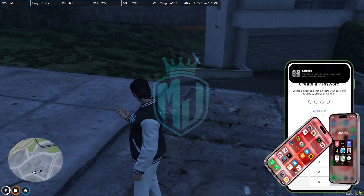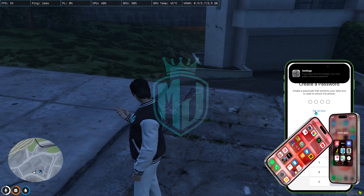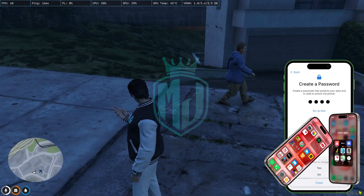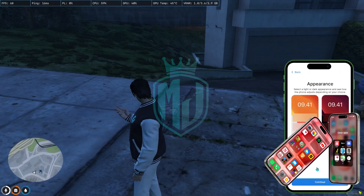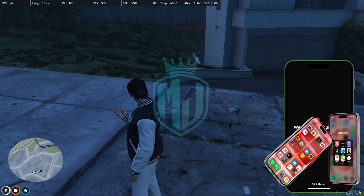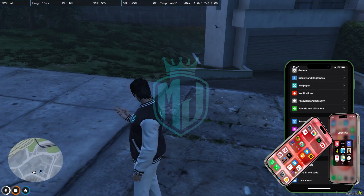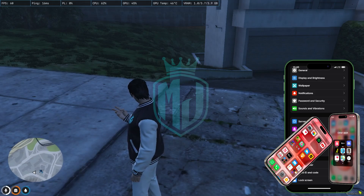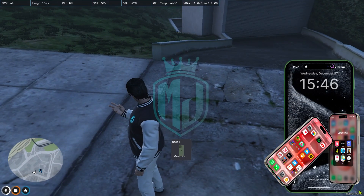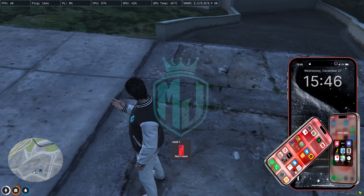We need to set up the brand new green phone. One of the best things is that if you enable Face ID, you can't skip the password — you need to set the password as well, which gives a realistic look. We have a light and dark theme — I'll go with the dark theme. Once set up, you can see the phone number has changed, so you can easily carry multiple phones without any problem.